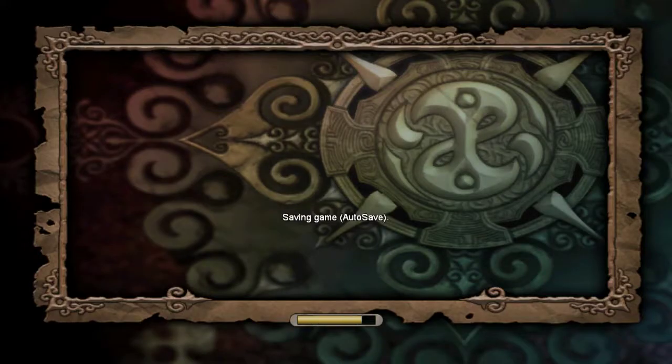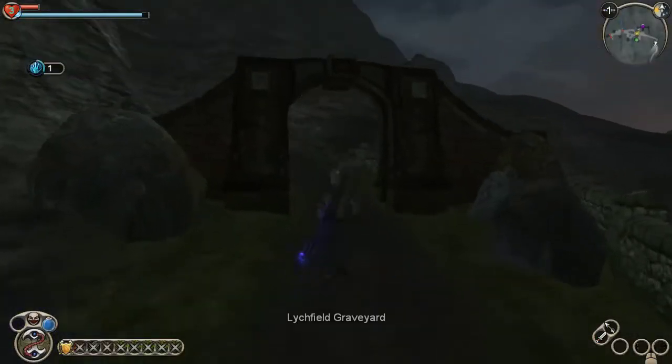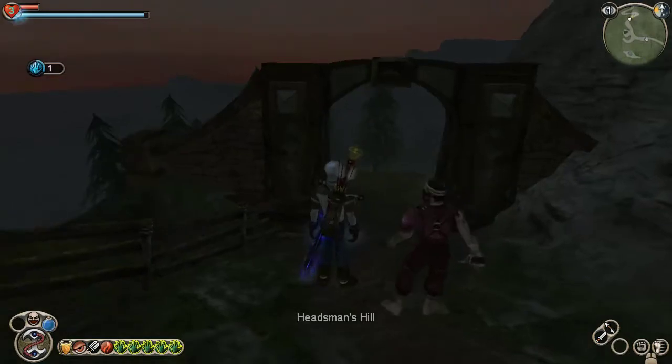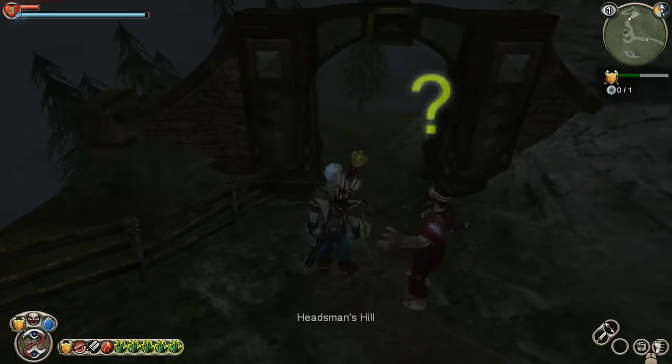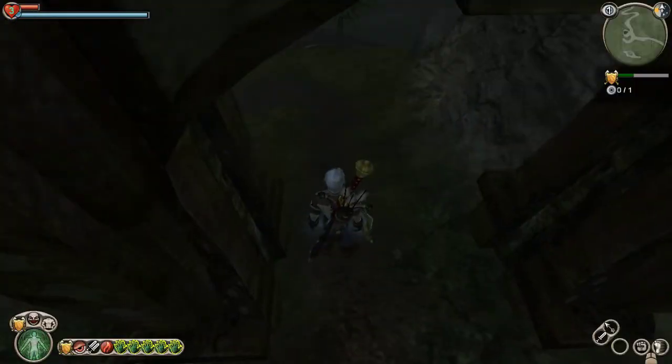But this shows you how to make a bandit as well. Mistakes were made. There, we have a bandit. Alright, so you do this, then you just enter the zone. And we are in atta mode.